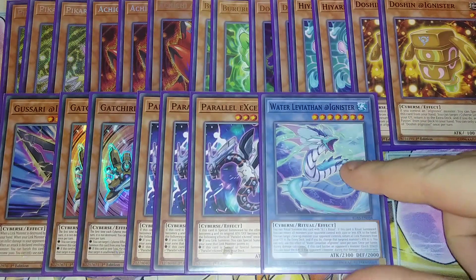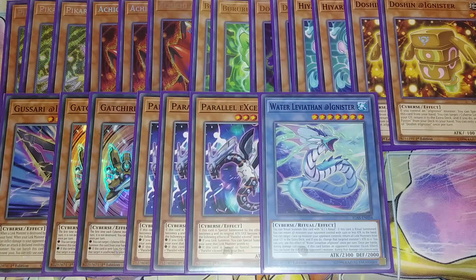One copy of Water Leviathan. Water Leviathan helps out because you can Ritual Summon this card with AI Ritual. If this card is Ritual Summoned, you return all monsters your opponent controls with 2300 or less attack to the hand. Then you can target a face-up monster your opponent controls and return all Link monsters from the graveyard to the extra deck — if you do, change that target's attack to zero. You can only use the effect of Water Leviathan once per turn. Once per battle during damage calculation, if this card battles an opponent's monster, you can halve that monster's attack.